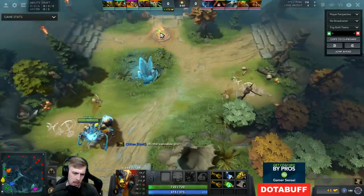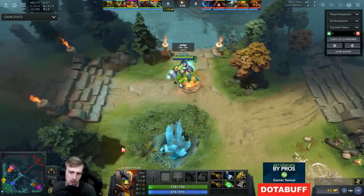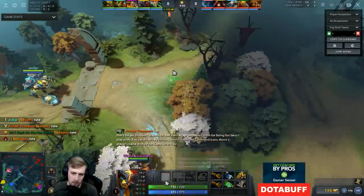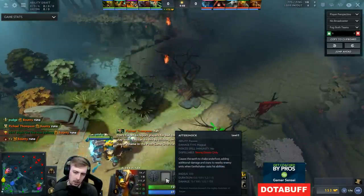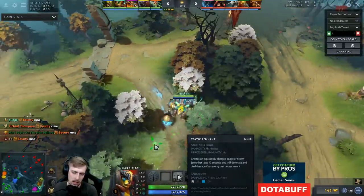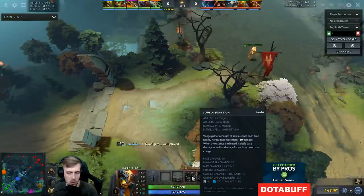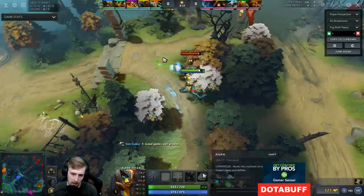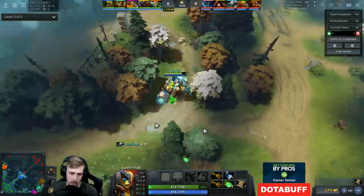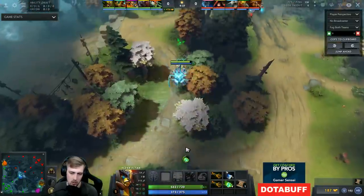The most obvious thing is making sure that your abilities combo together in a nice way. That's pretty important. For me this game, I have Earthshaker's Aftershock — that means every time I cast a spell it does an AOE stun and damage. I've got Static Remnant, which does a delayed AOE nuke nearby with a low 3.5 second cooldown. I've got Soul Assumption, a single target nuke on a 4 second cooldown. And then I've also got Tinker's Rearm. So my build is pretty sick here.